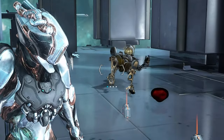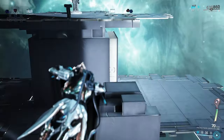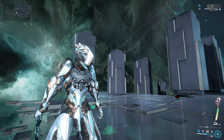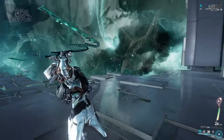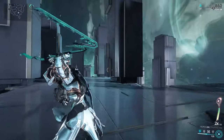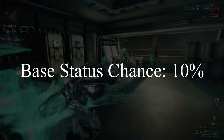But watch what happens when I execute a single heavy attack. Boom — that Corrupted Heavy Gunner just got destroyed by the massive slash procs. Yeah, it took a couple of seconds for the bleed ticks to do their job, but technically I only hit once. Also note: if you tap the heavy attack button quickly enough, you can perform two heavy attacks before depleting the combo counter, which is neat.